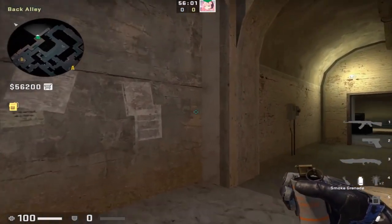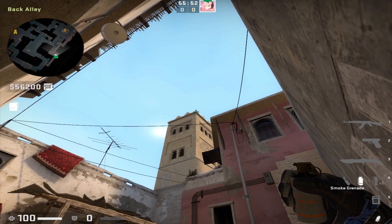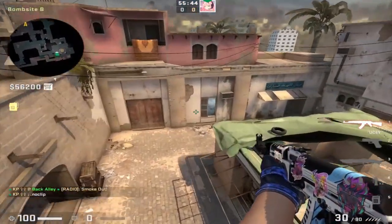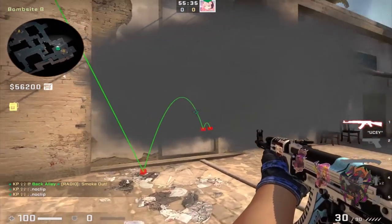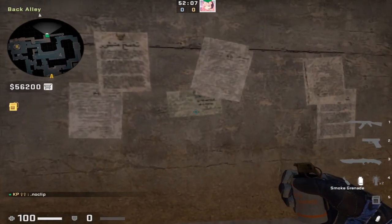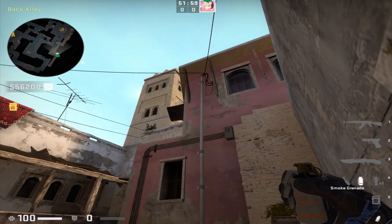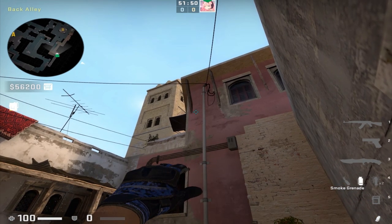From B apps, here are a few smokes you need to know for B site hits. First, the market window smoke: find yourself in this corner along the paper wall, crouch, and put your crosshair in the very tip top corner of this building — it's a crouch jump throw, and a jump throw bind makes it easier. It lands in or on the window, smoking off market window perfectly. Next, the market door smoke: line up along this piece of paper so you don't block your teammate throwing the window smoke, turn around, find this wooden beam that connects to the roof, move your crosshair a bit to the right when you reach the bottom — simple standing jump throw.